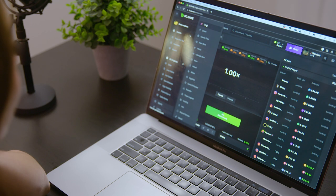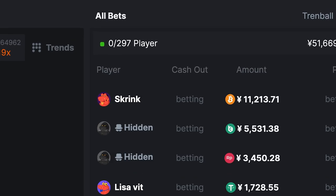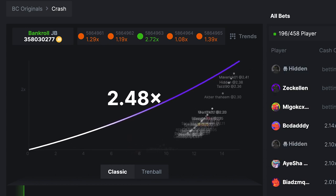Crash is the most popular game in the BC Game Crypto Casino and is incredibly easy to play and win. Let's check it out. It's a multiplayer game with thousands of people playing simultaneously. This thrilling and exciting game can be picked up easily by anybody.